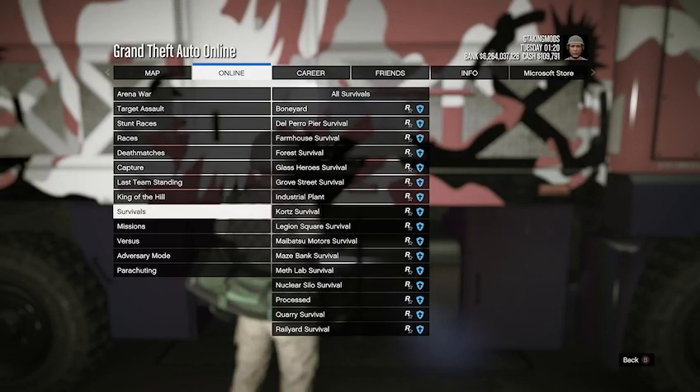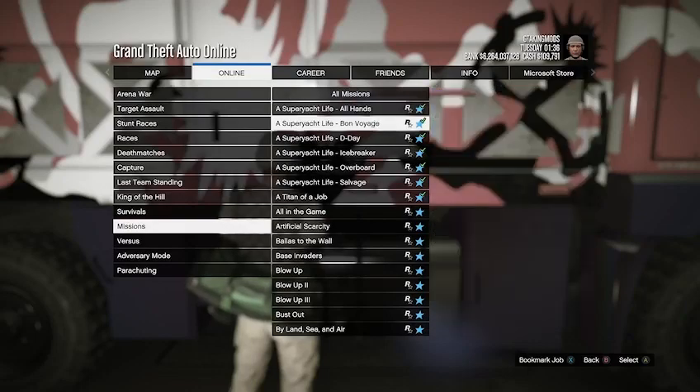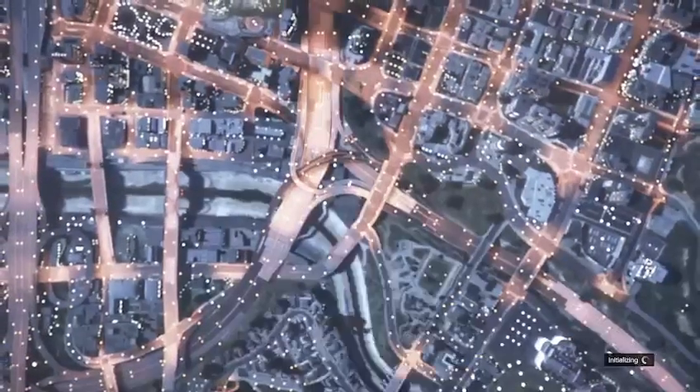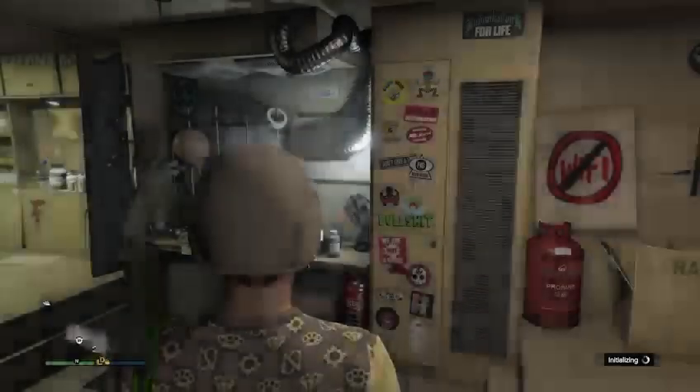Meanwhile, your friend just wants to go into a job close by the arena — open the pause menu, press A, switch camera view to outside the car meet, find a job nearby, and sit inside the job menu until you're ready to invite them. We go to Jobs, Play a Job, Rockstar Created Missions, start Titan of a Job, and back out. We'll then need to accept our friend's invite to that job. Once loaded into the job menu with him, he's going to kick us from the job.